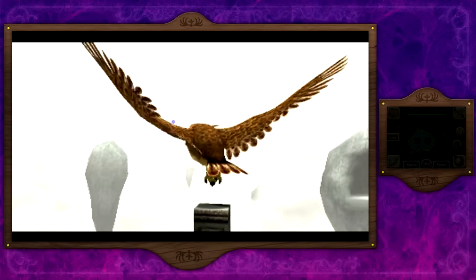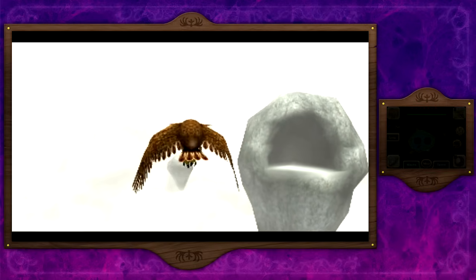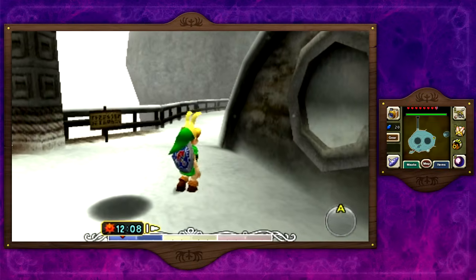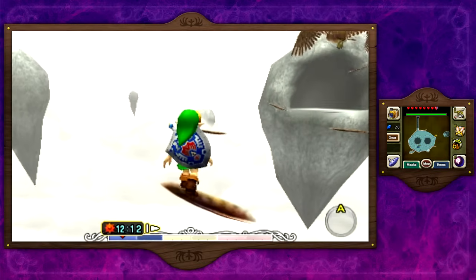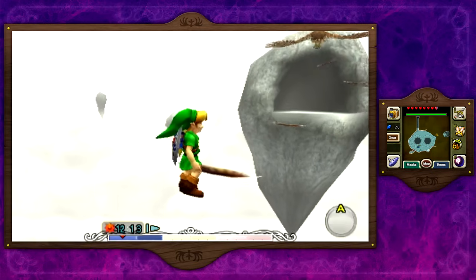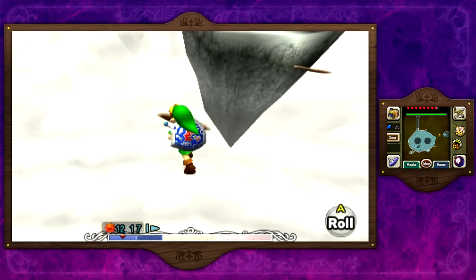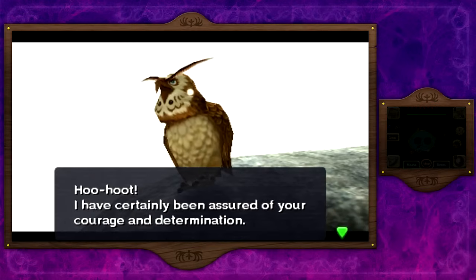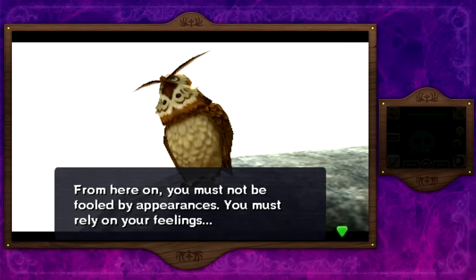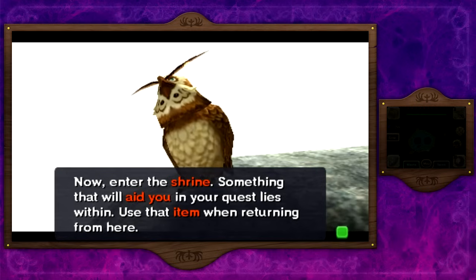Well, I don't know if that was supposed to be a riddle or something, but apparently we just have to believe in him and take some risky jumps. We're going to go ahead and start jumping on nothing — yes, he is dropping feathers on some type of platform that we're unable to see. So we're just trusting this owl and jumping from platform to platform. It's pretty scary, but Link is courageous enough to do it. The owl says 'I have certainly been assured of your courage and determination. Enter the shrine — something that will aid you in your quest lies within.'